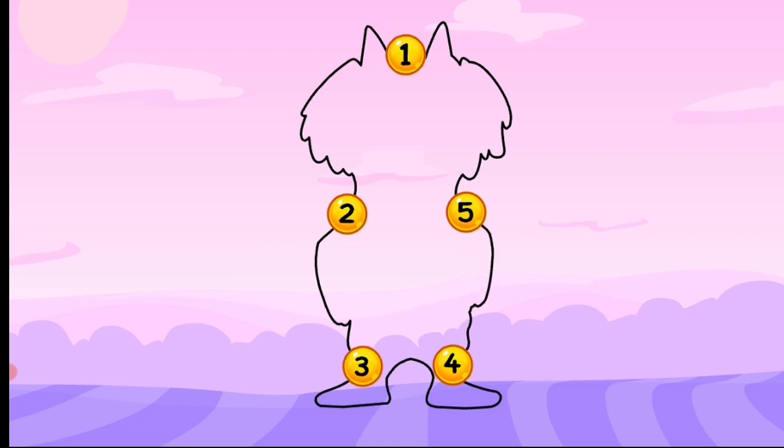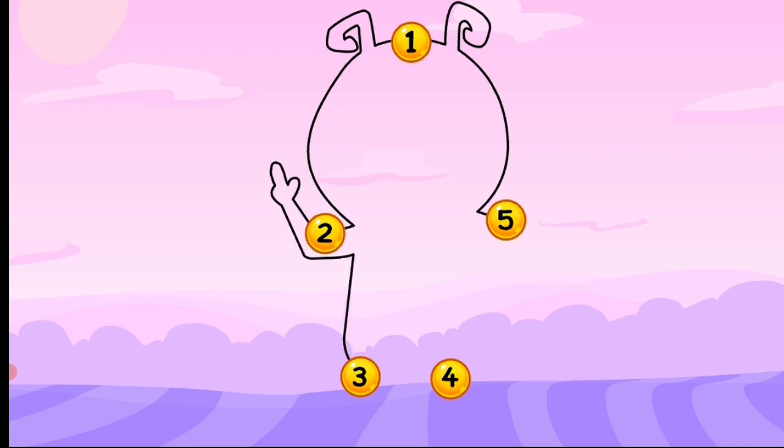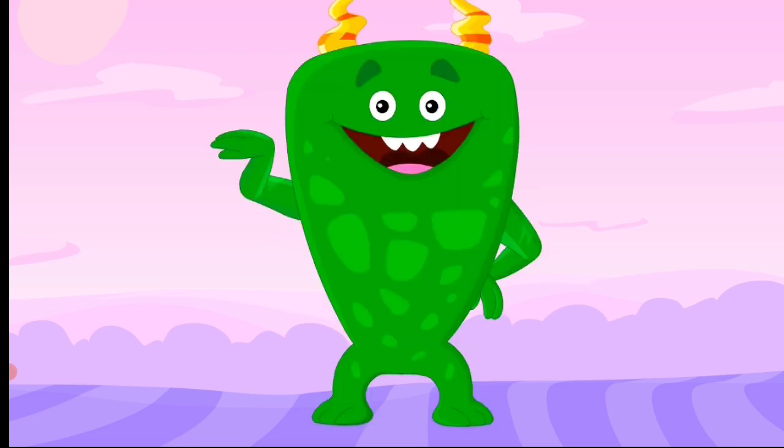This is a number five! It is our yellow monster! Let's count this one. Let's see. What friend will it be? One, two, three, four, and five. It's our purple friend. Let's see. What monster will this be? One, two, three, four, and after number four, it's number five. Great job and bye!